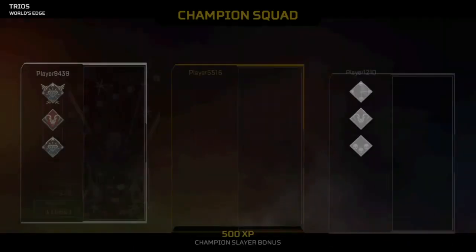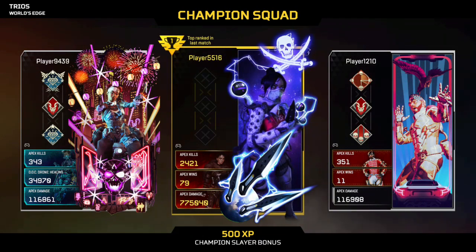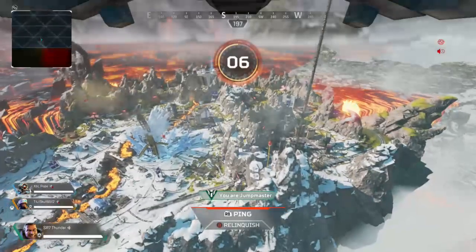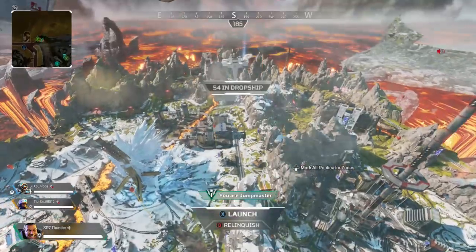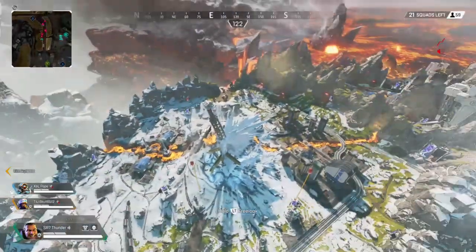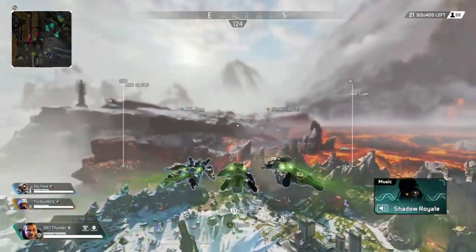Introducing your champion. Here we go. I'm the jump master. You found me — good eyes, not as good as mine. Hope you're ready. Let's do this, brothers. You okay, bud?